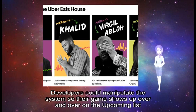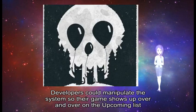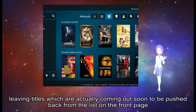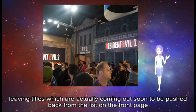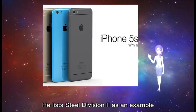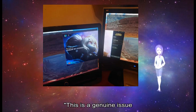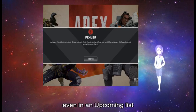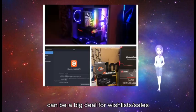Developers could manipulate the system so their game shows up over and over on the Upcoming list, leaving titles which are actually coming out soon to be pushed back from the list on the front page. He lists Steel Division 2 as an example. This is a genuine issue, because as we all know, having your title on the front page of Steam, even in an Upcoming list, can be a big deal for wishlist sales.